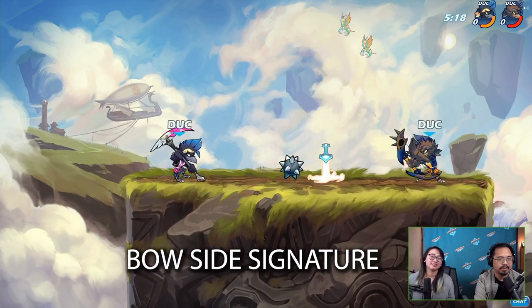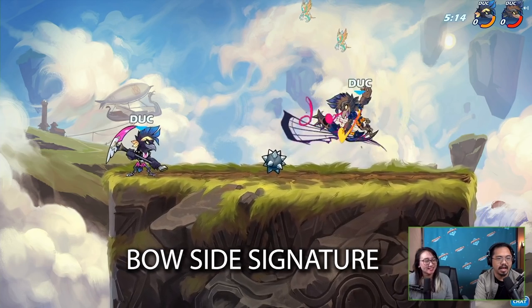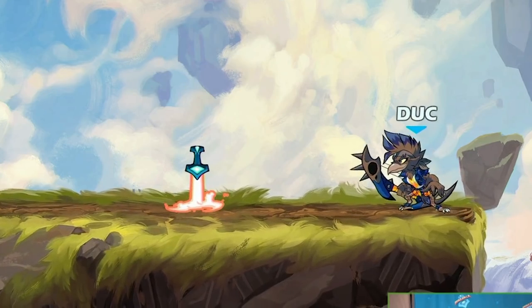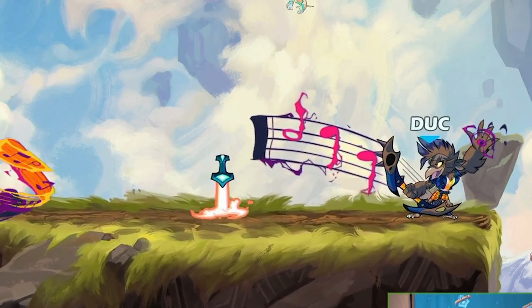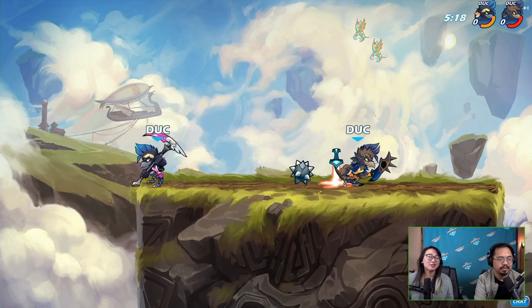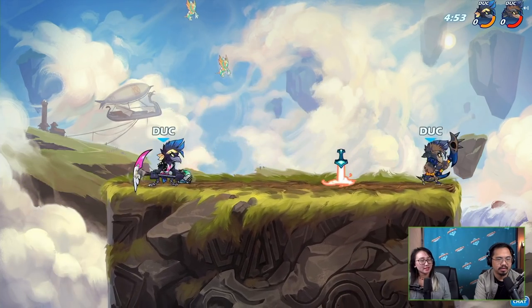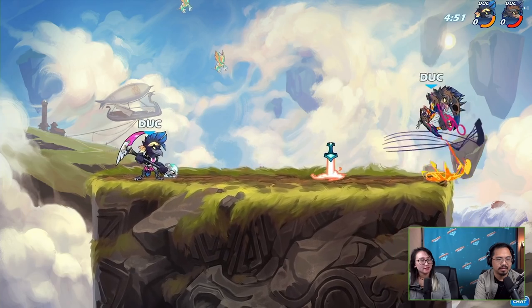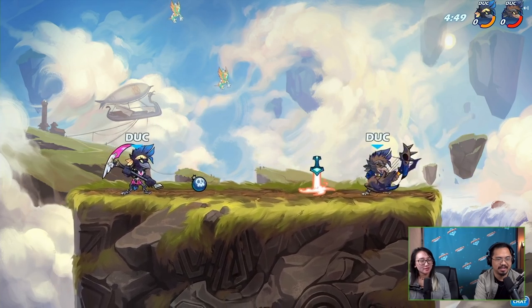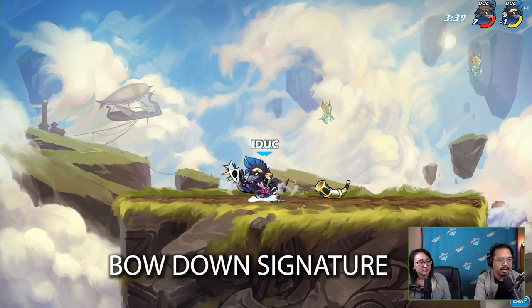Then we have the bow side signature — this is the coolest looking signature in my opinion. She throws out a huge cluster of music notes and shoots them down. They look so cool. Definitely a good 'get back on stage' move. Yeah, that'll definitely get you some good KOs.